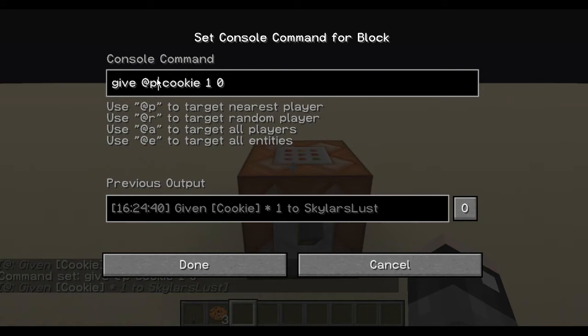@a will be all players. Let's say you're doing a map or a tournament where they're doing PvP — you need to give them all a diamond sword. Give @a diamond sword and it'll give every player a diamond sword. @e — all entities — is different from players. Entities includes mobs, both friendly and hostile, and sometimes armor stands.